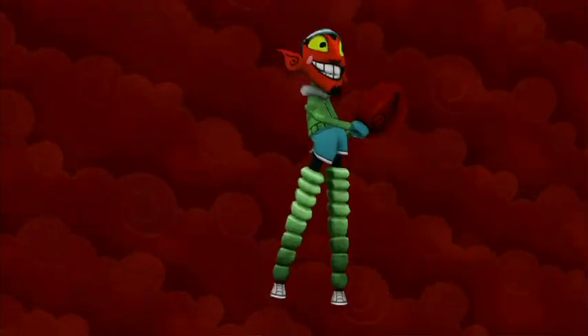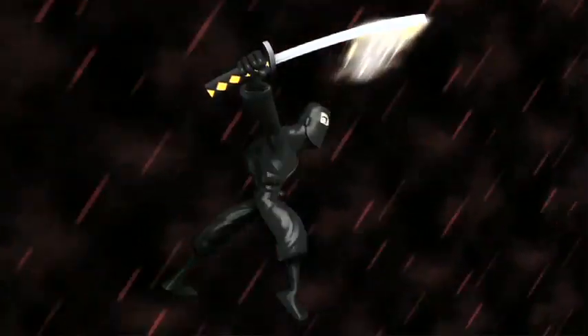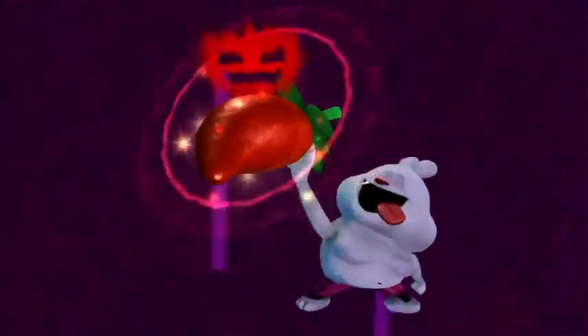We've got a lot of cool new costumes you can buy in the unlock shop. Some of my favorites are Him in his workout uniform, Samurai Jack dressed as a ninja, and shirtless Chowder.